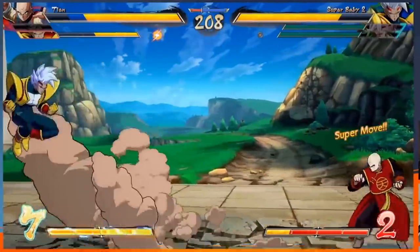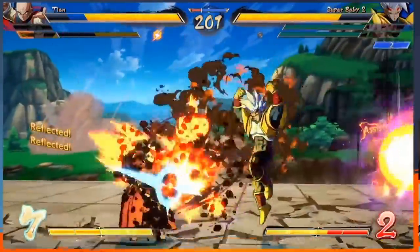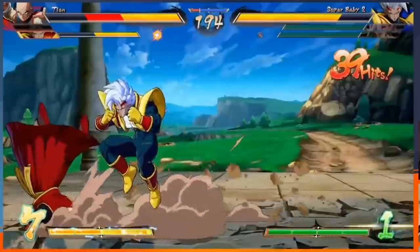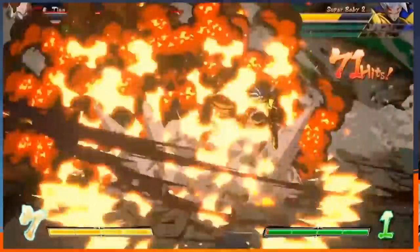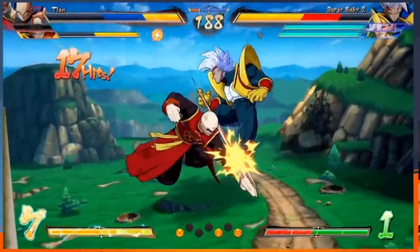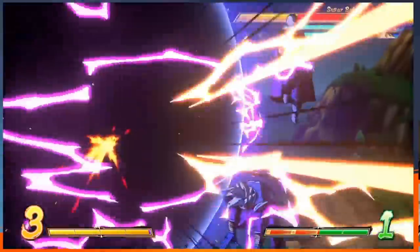My only worries for Baby are that he only has one move granting sliding, which is his 2L in the air. It'd be nice to have more options, but it's not too big a deal given all the pressure setups he gets. A few of his normals also look a little slow and clunky, but nothing that would stop anyone from playing Baby if they really wanted to — it's not going to be a base Gogeta Blue situation. Overall this character looks fantastic and really unique. The team behind this game has definitely nailed it with these characters, and now I'm even more looking forward to Super Saiyan 4 Gogeta. Let me know your thoughts on Super Baby 2 and all these combos in the comments below.